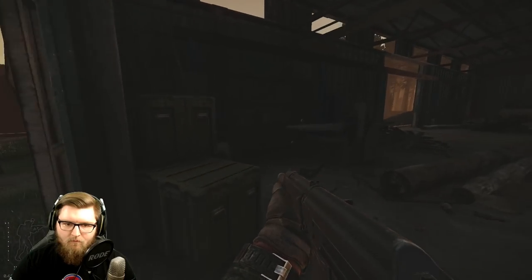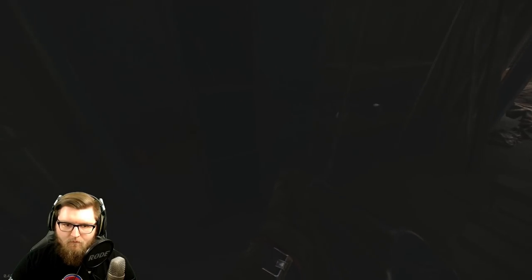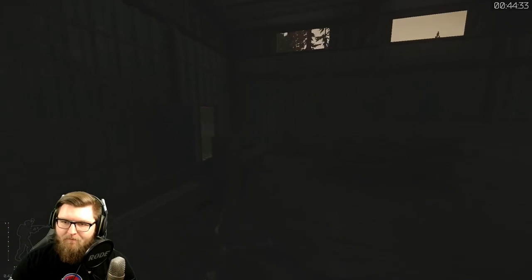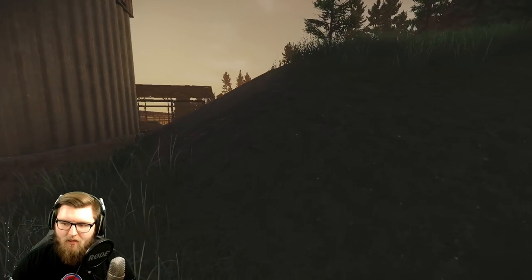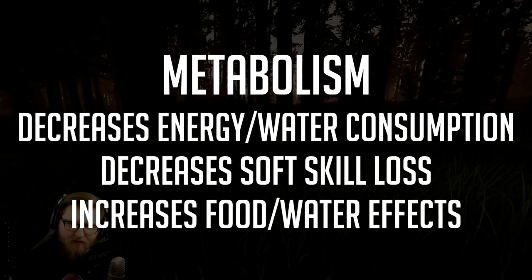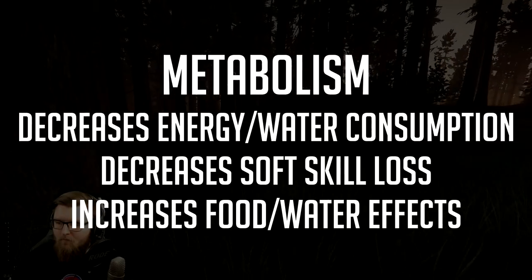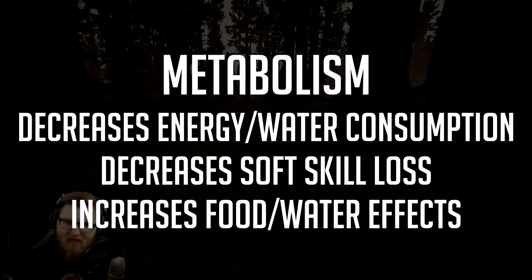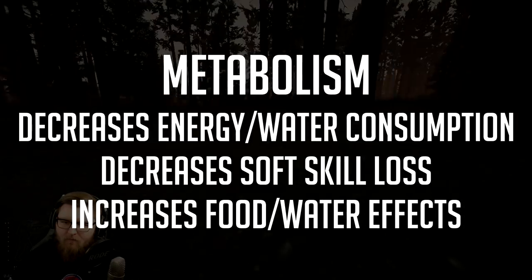Metabolism is one of the most important soft skills in Escape from Tarkov and, luckily, it is in my opinion the easiest one to level. Metabolism decreases your energy and hydration consumption, decreases the rate that you'll lose soft skill points — which is really important — and it increases the effects of food and water.